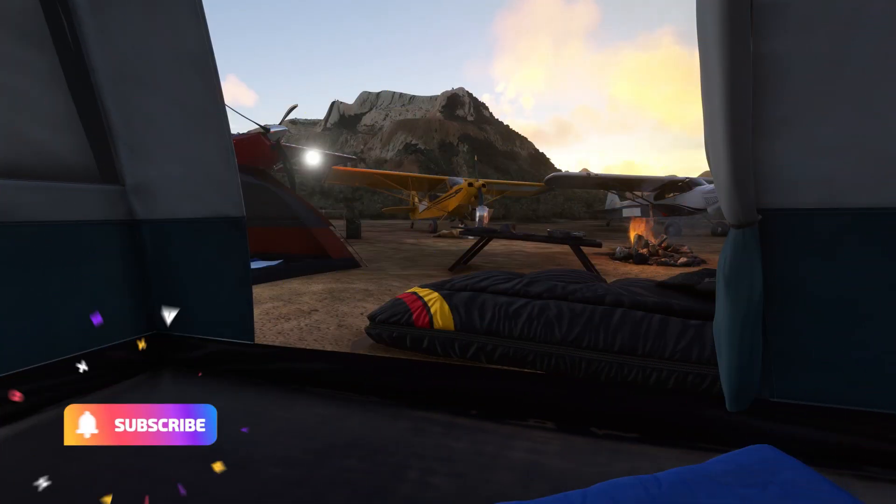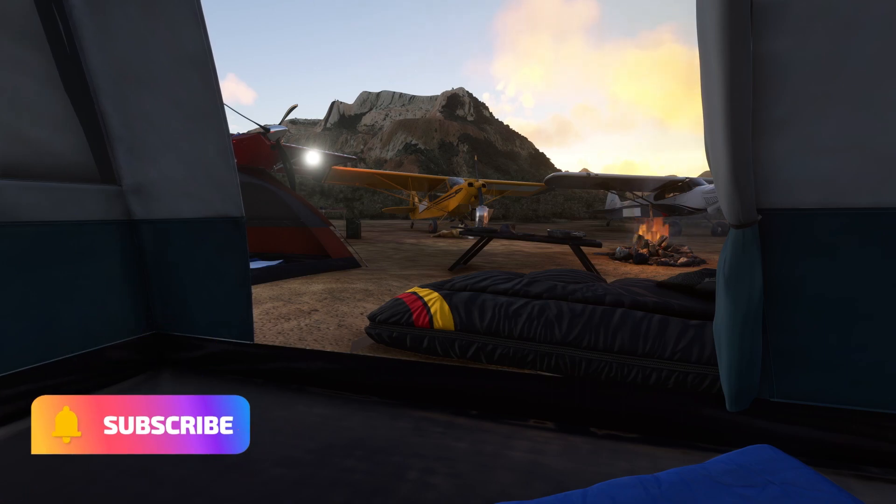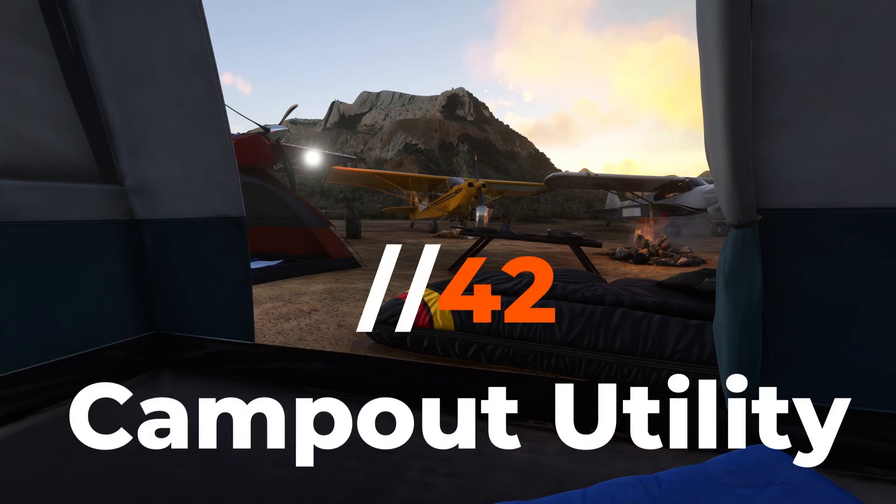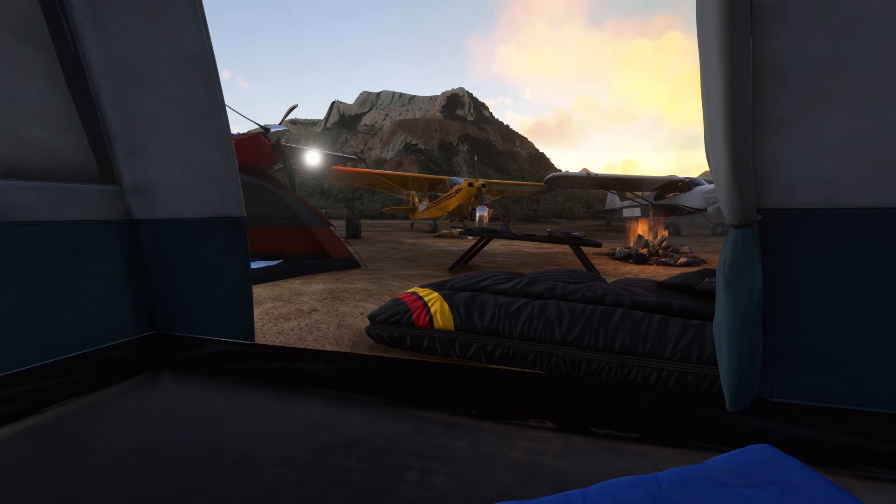What's up everybody? Pilot here. Let's go over a really cool add-on that just came to the console tonight — that is Campout Utility by Parallel 42. You guys know me. You know the Kit Fox is one of my most favorite planes in the sim. It's just an awesome plane. If I could get any plane in real life, it would probably be this plane. It's just an amazing, amazing plane. But let's talk about this amazing add-on.